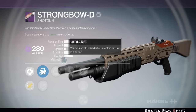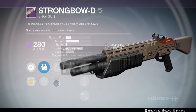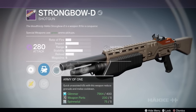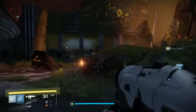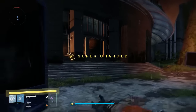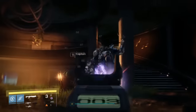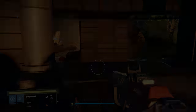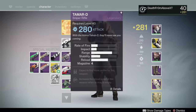The Strongbow-D is one you could order last week. I picked up the third option — the only reason being it has Lightweight. All the other perks were kind of meh. This is a higher rate of fire, lower impact shotgun, so I figured it'd be good for PvE with Army of One, Battle Runner, and Lightweight. Here's the rate of fire — it's pretty quick for a shotgun.